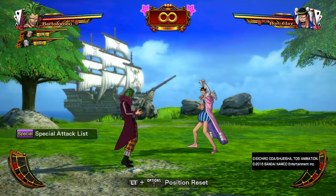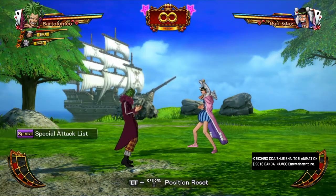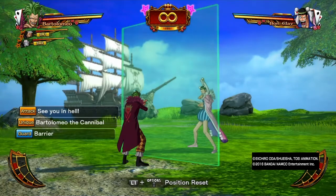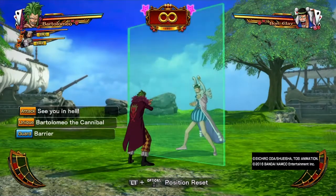My understanding is that the barrier is mainly used for defense purposes and stalling. If your partners are healing, you can pop the barrier and you can keep it popped for as long as you want. Your opponent can of course go around the barrier, but every time they do hit it they will get knocked back a little bit.